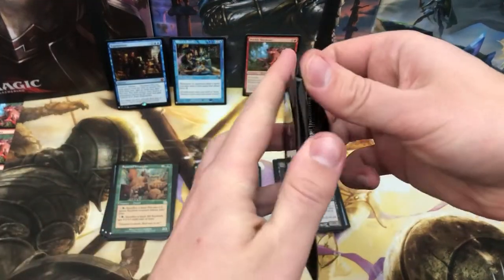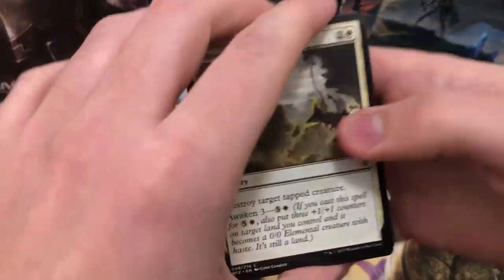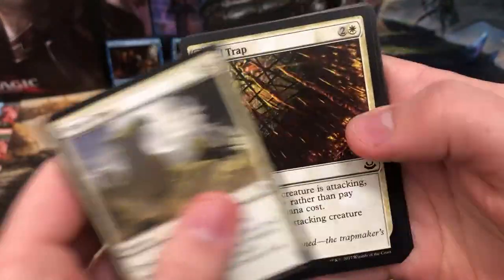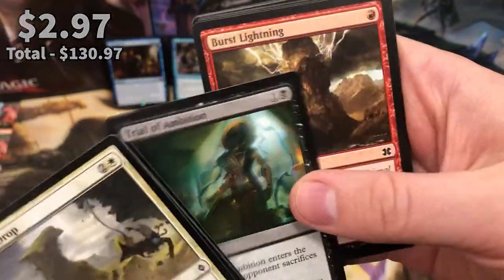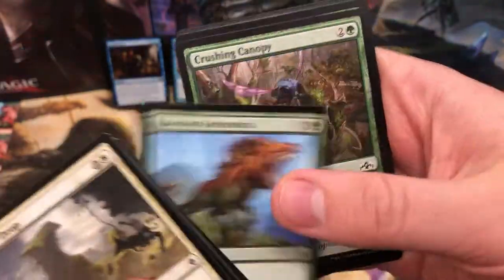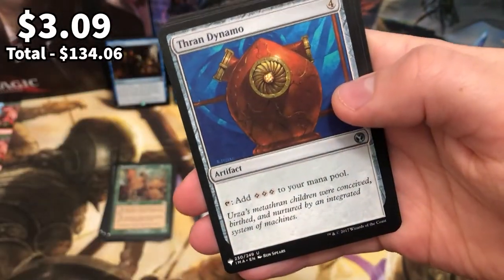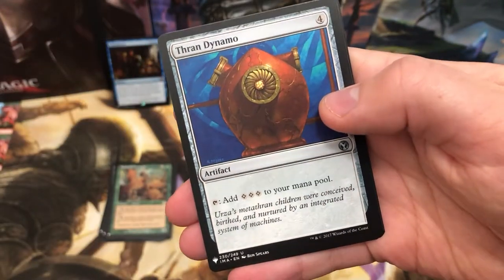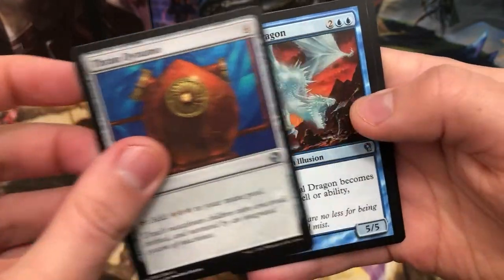Almost feels like fate - my Rhystic Study order being cancelled and then packing it here. Thrandynamo - that is a lovely card just to put in those other Commander decks that I'd be brewing.